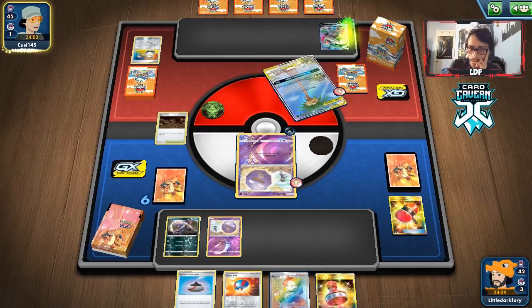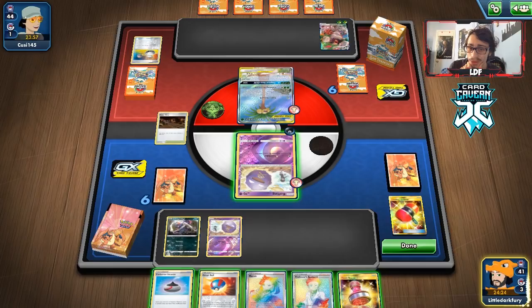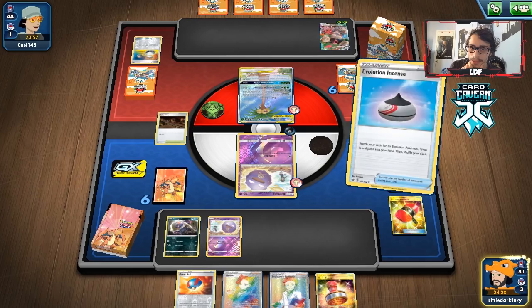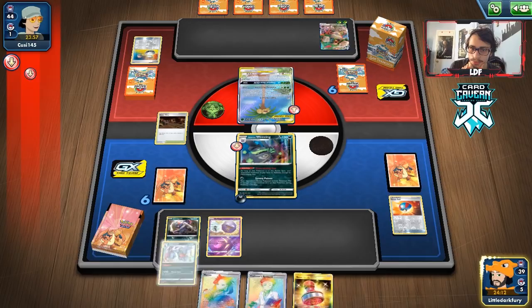Super Growth — I think they get Rillaboom V-Max! That's quite built up and unfortunately it does just enough damage to kill my Wheezing — not super ideal. But we're still getting Wheezing down. I'll play Research rather than Marnie — take Toxicroak. We play Crushing Hammer and get heads, slowing them down. We bench Absol, two Toxicroaks — I think having two is good — play Great Ball to get Ditto too.